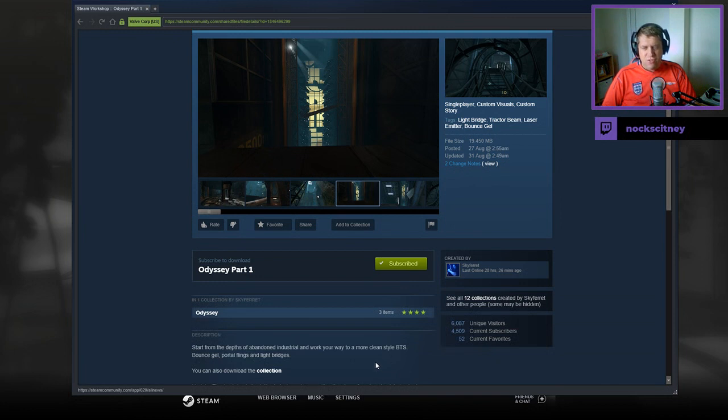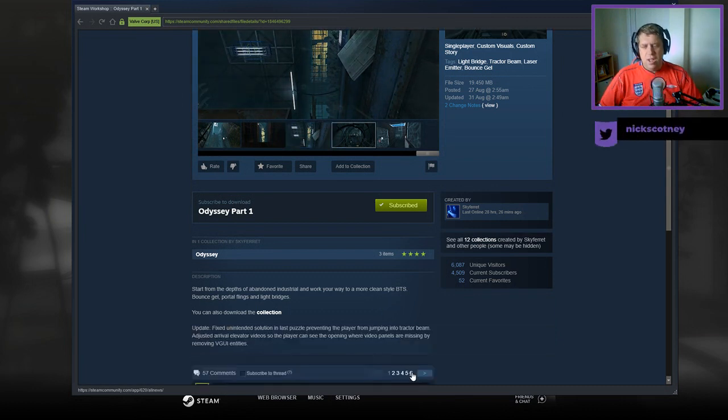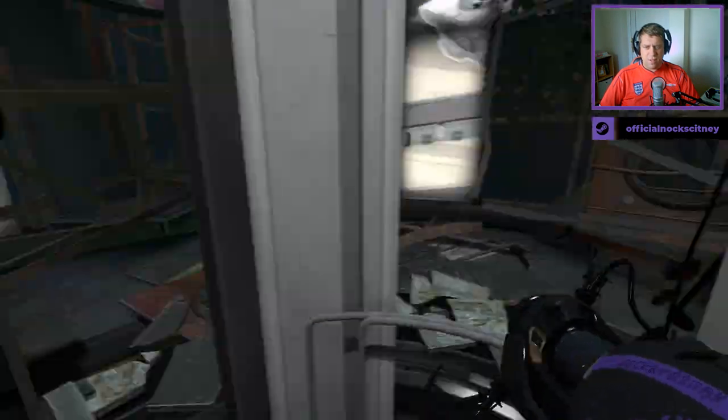Start from the depths of an abandoned industrial and work your way to the more clean BTS — bounce gel, portal flings, and light bridges. You can also download the collection. The update fixed unintended solutions and I just did a few things to optimize the map and fix some bugs.